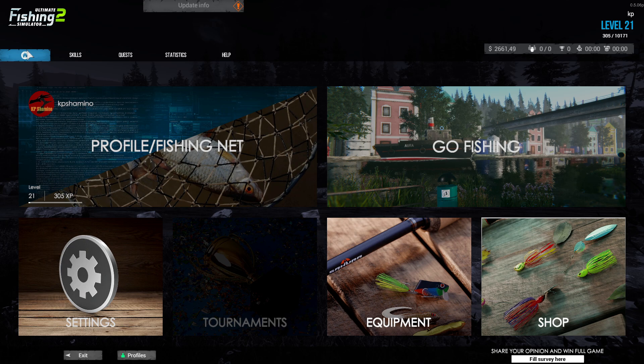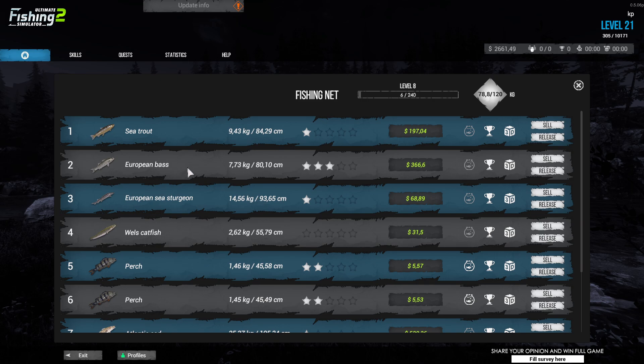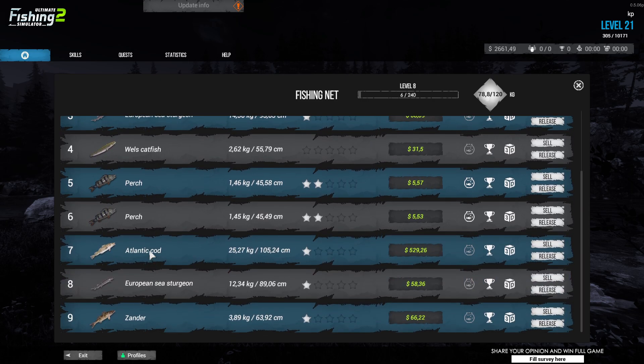What I'm going to show you guys is how crazy the money and experience you can make here. I already fished a little bit — the sea trout, even a small one, is 200 currency. Then the Atlantic cod is 500 currency per fish. It's really crazy, but at the end you don't really need the money anymore once you have the biggest setup.